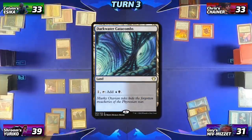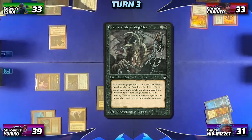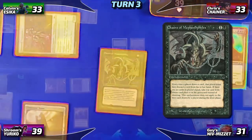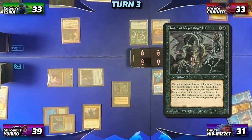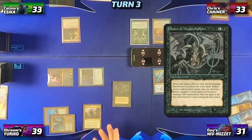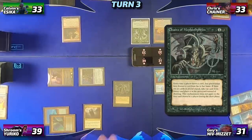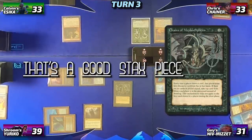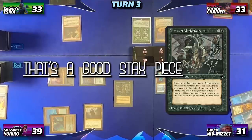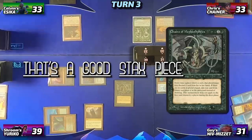He plays the Darkwater Catacombs, and then casts Chains of Mephistopheles. That card's $1,700, but it's like a $5 good card. It's just a normal stax piece. If they reprinted it and word-corrected it, they'd be like, that's a good stax piece — they wouldn't freak out. It's a strong card, but it's not $1,700. It's a collector's item.